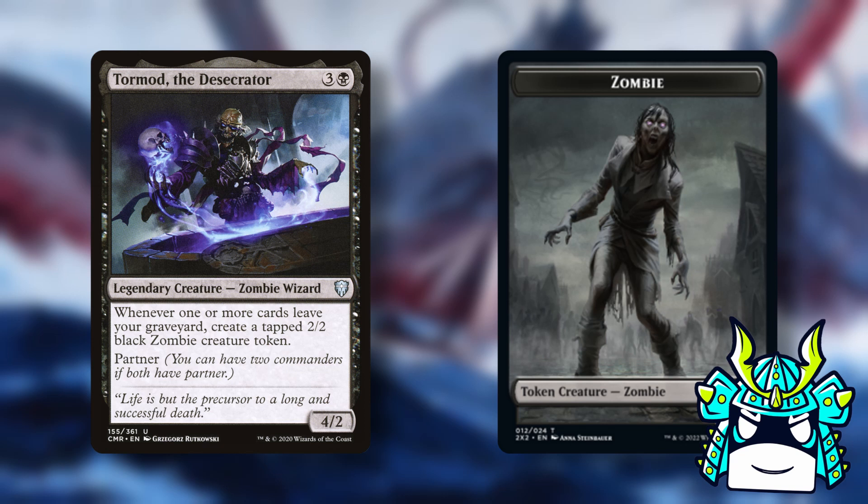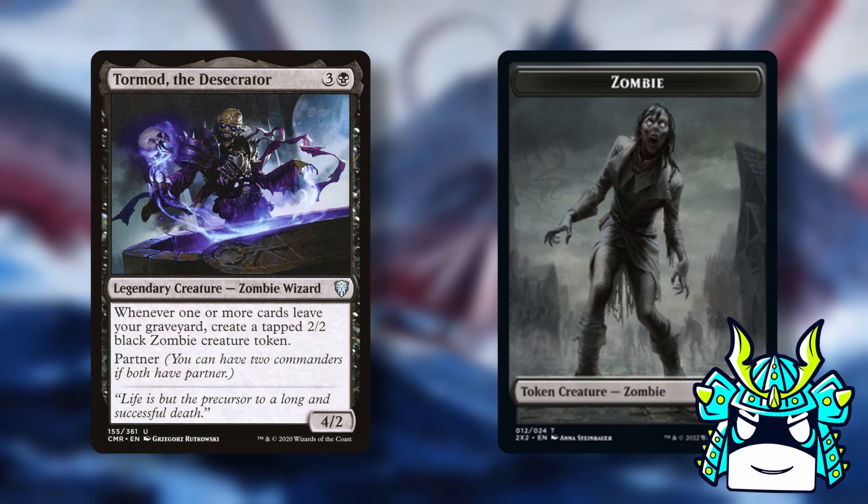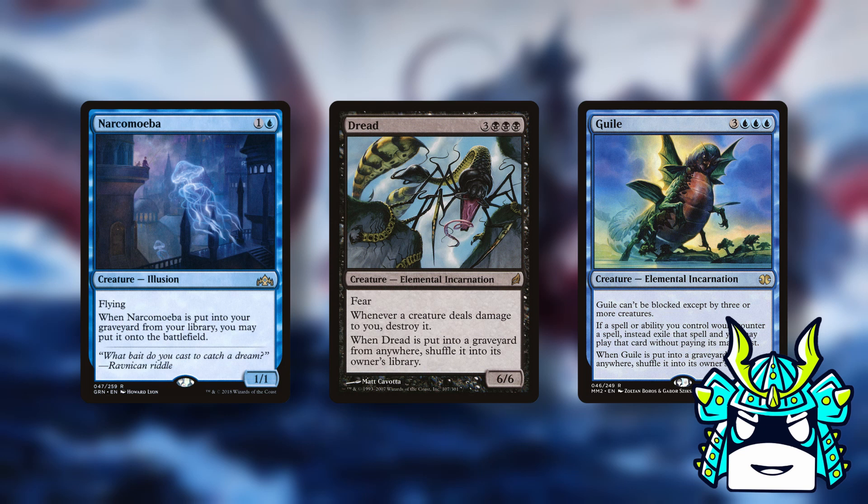Tormod is also a pretty sweet commander here because he makes a 2/2 zombie whenever a card leaves your graveyard. Garuda will do a great job of filling your graveyard, and every time you reanimate something you'll get a free zombie token. You can lean pretty hard into the self-mill plan and put in cards like Narcomoeba, Dread, and Guile.